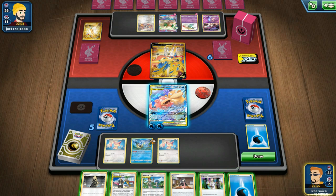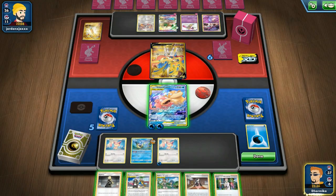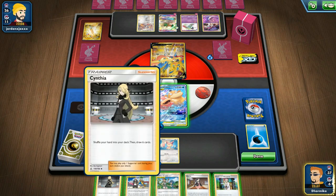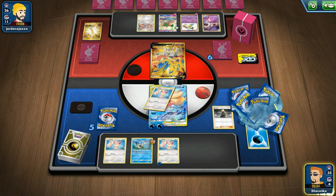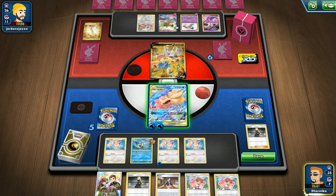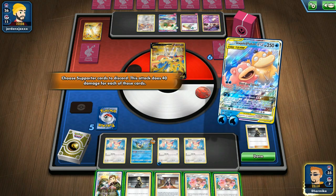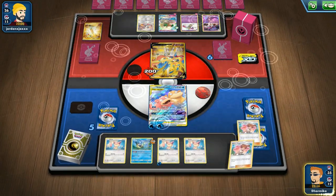Five damage is not going to kill it. Let's hope we get a Delcatty with our Professor's Research. Let's do Cynthia instead. We got our Misty's Favor — that's really good! We can do 200 only though, which is not enough to kill it, but we have 20 more damage. That's good enough. So we can use Lapras for a Misty and get three Supporters out.